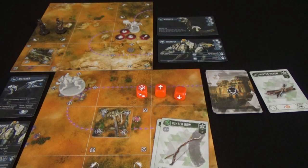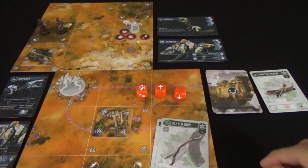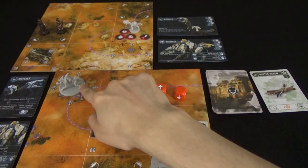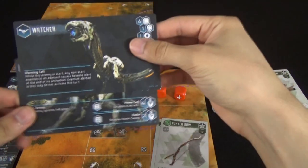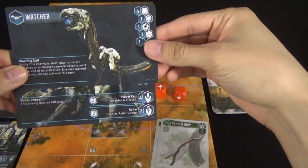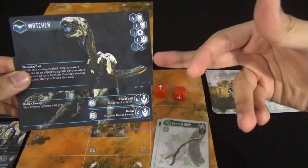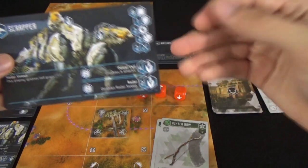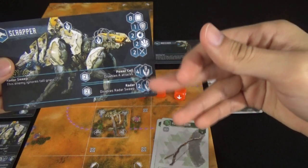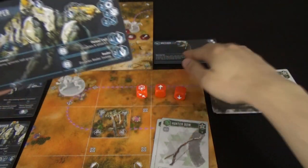Performing a melee attack is exactly the same. However, instead of attacking the machine directly you could target a component on that machine. Not all machines have components, so you have to look at the card. Here, a watcher has no components in the bottom right corner of its data card. However, for the scrapper there are two components that we could target individually.